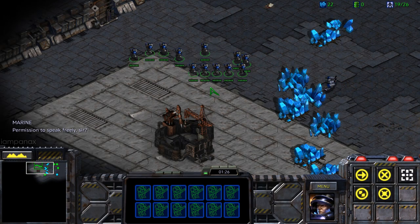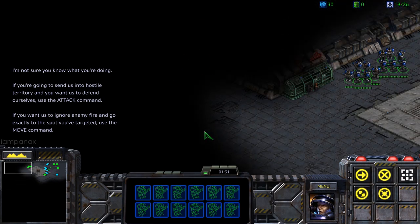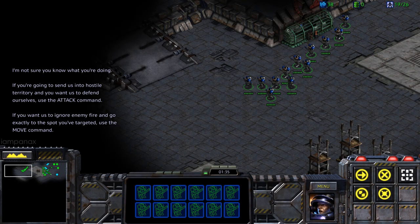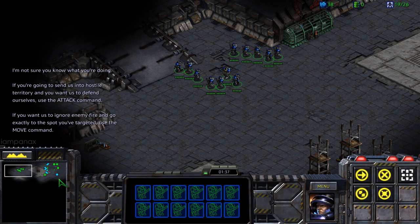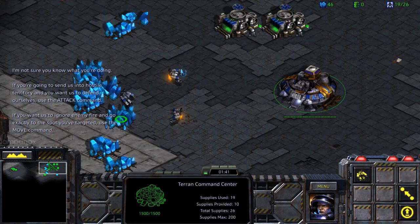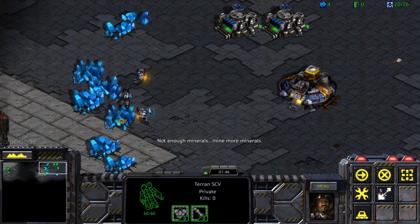Permission to speak freely, sir? I'm not sure you know what you're doing. If you're going to send us into hostile territory and you want us to defend ourselves, then use the attack command. But if you want us to ignore enemy fire and go exactly to the spot you've targeted, then use the move command. Not enough minerals.